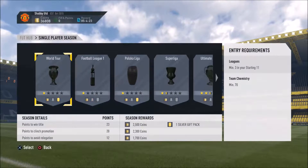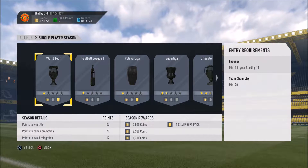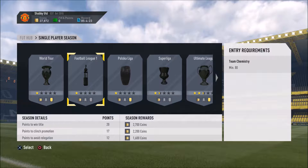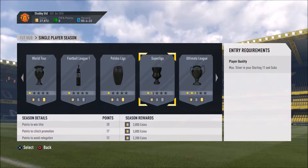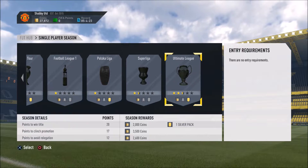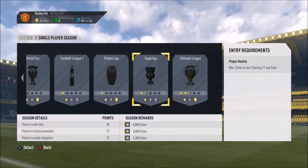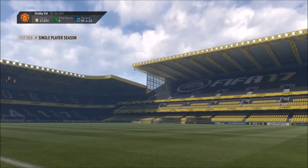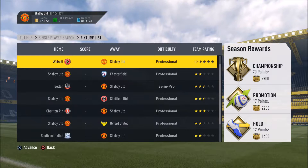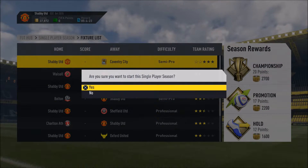It's a silver gift pack — I don't even know what that means. Looking at the season options, there's World Tour worth 2,500 coins and a silver gift pack, League One worth 2,700 coins, and the Polska Super League worth 3,800 coins but it requires a maximum silver starting eleven. I think I'll go for League One — it's a mix of Professional and Semi-Pro with the odd World Class. Another 2,700 coins if we win it.